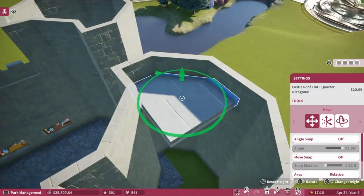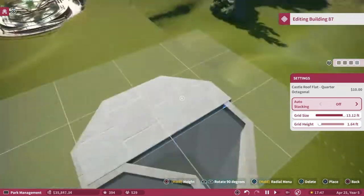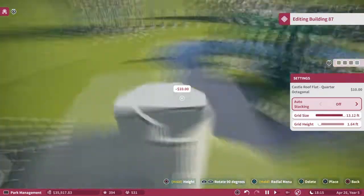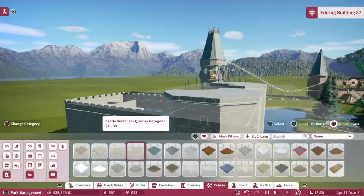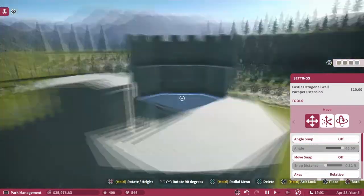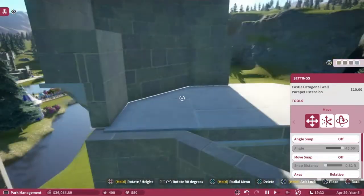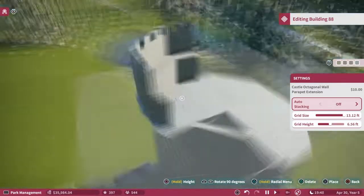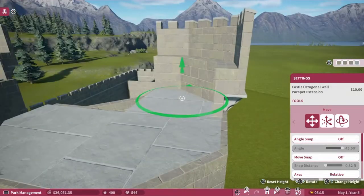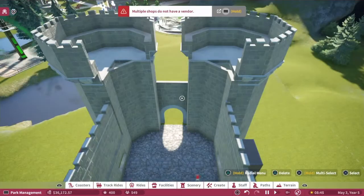Now we just need to put the roof on here, close this all in, make it look nice and tidy. Again, this is one of those things literally nobody's going to see — the guests aren't going to see it. Technically I'm not even going to see it unless I pan over, but I know it's there so it's got to be done. Now we'll put these extension parapets on the tower — got to get them right, it's got to be square. There we go, looks good.